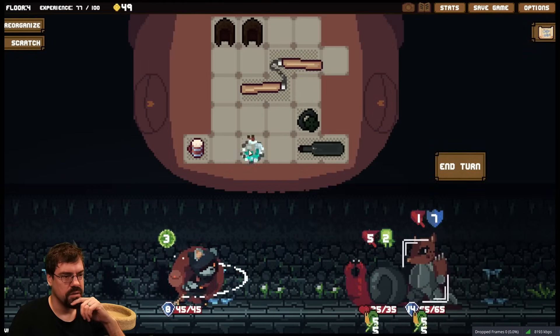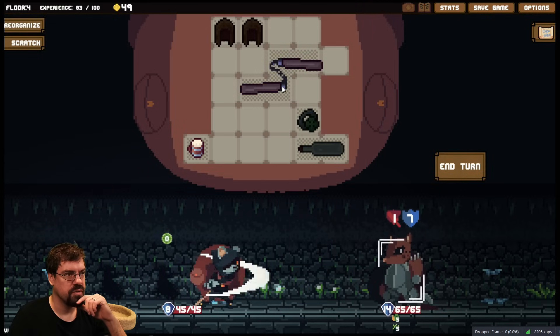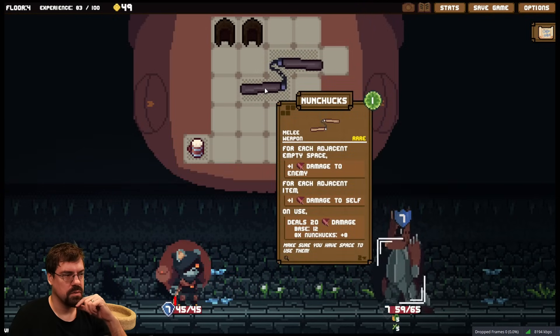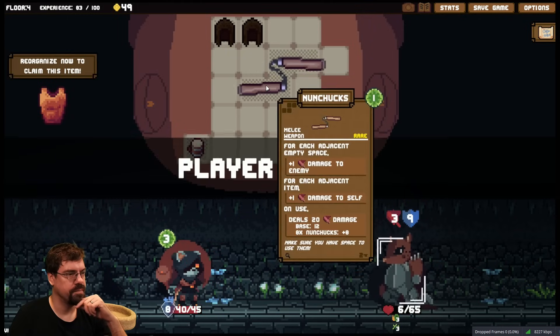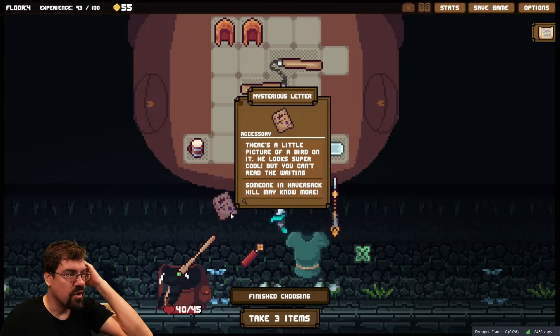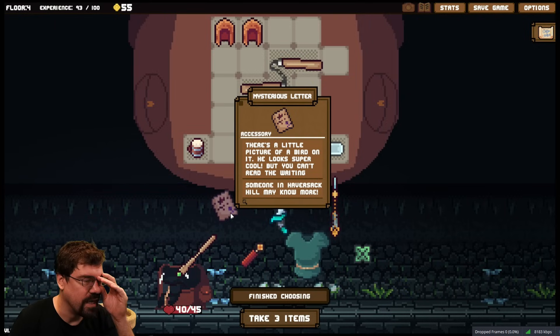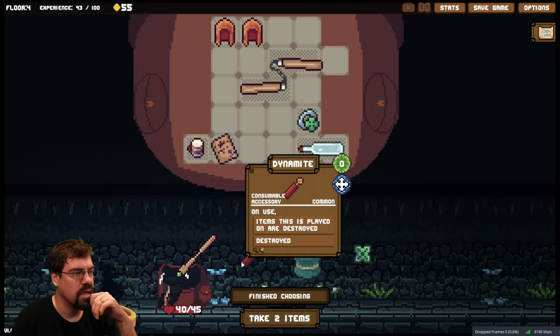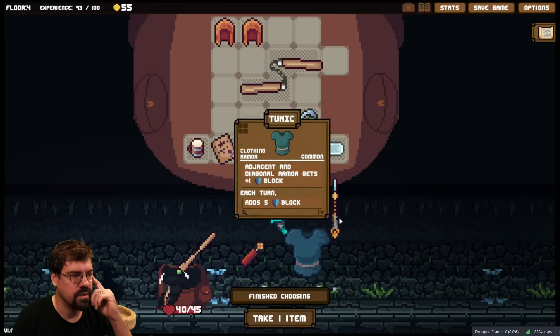I'm going to throw that at you because you're a jerk. I'm going to debuff them. Go after this guy. We've got a mysterious letter — there's a little picture of a bird on it, he looks super cool, you can't read the writing. We're getting that, whatever that is. We can get some dynamite if we need to destroy a cursed item later, and a lizard blade, which is okay. We'll take that.